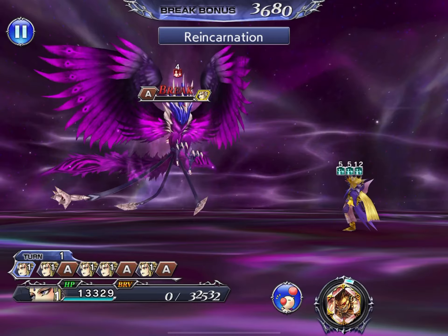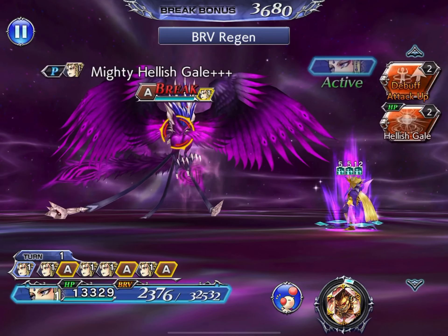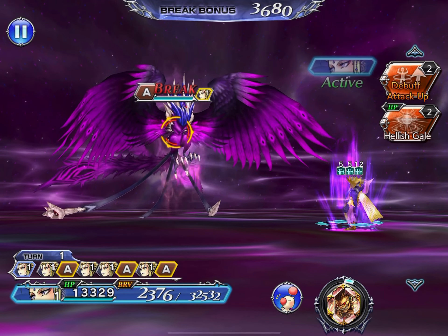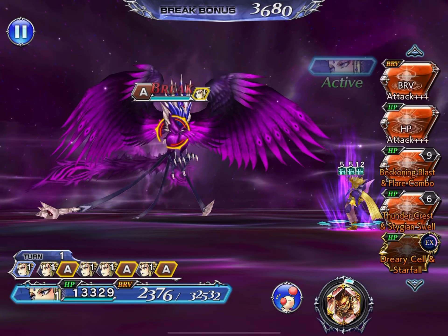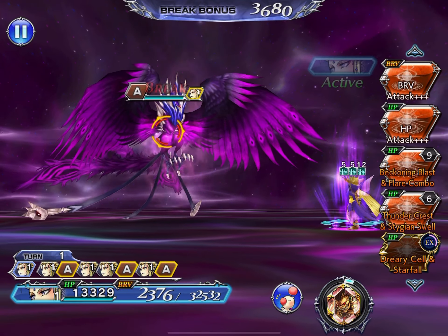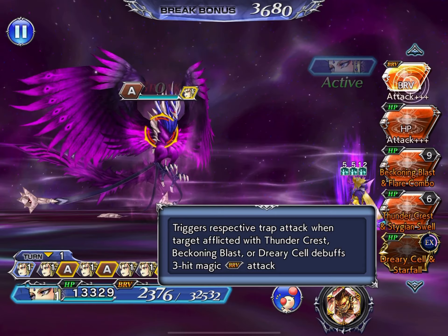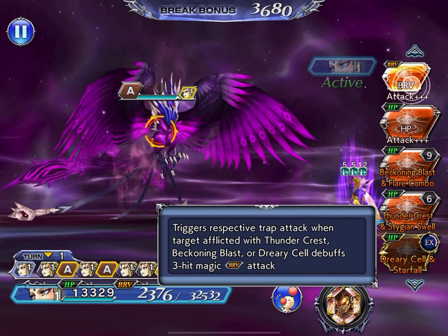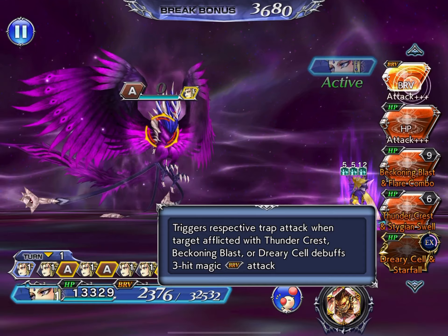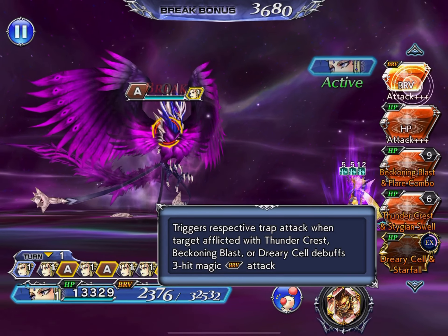That looked very painful. That was enough to take out the Phoenix — but Phoenixes tend to rise from the ashes yet again. We can easily use Hellish Gaze again to just melt his face off. After you use Emperor's LD, your Brave and HP attack become their plus-plus-plus variance. The huge difference is that whenever anybody's afflicted with the traps — the Beckoning Blast from Skill 1, the Thundercrest from Skill 2, and the Dreary Cell from the EX — this will trigger.